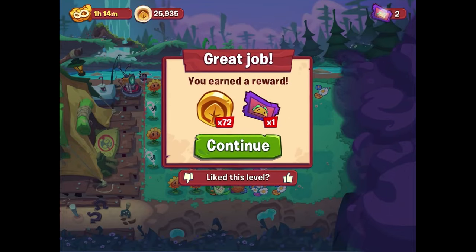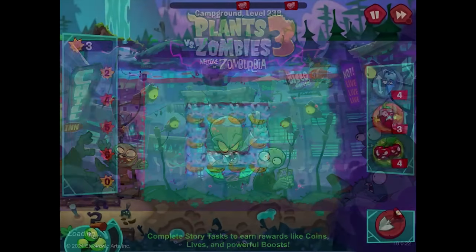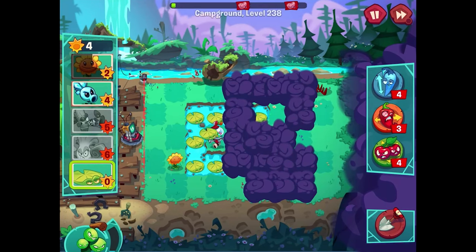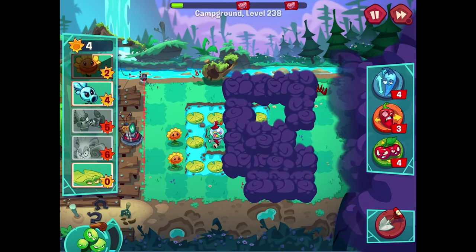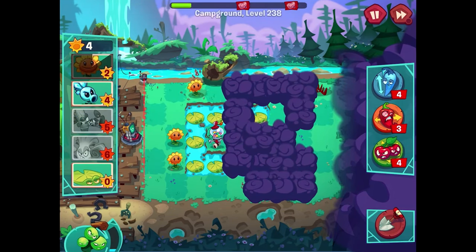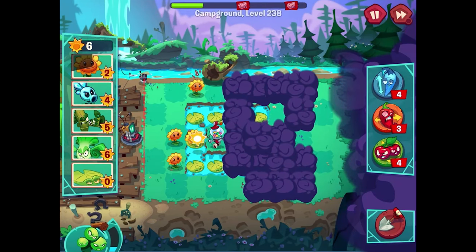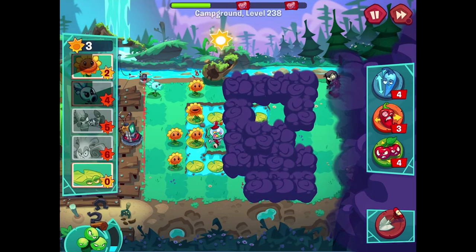We're moving on — two more levels left to complete. Level 238 has some lily pads, which means we've got some water — and all of them already have lily pads. The current is going to spiral counterclockwise. I'm getting some sunflowers out, but eventually I'll want that space for other plants. I think snow peas to start would be a good idea. The first imp will get hit by the rake — not too worried about that. Snow pea there for that first zombie — don't even want to deal with you! Another zombie popping up on the bottom.